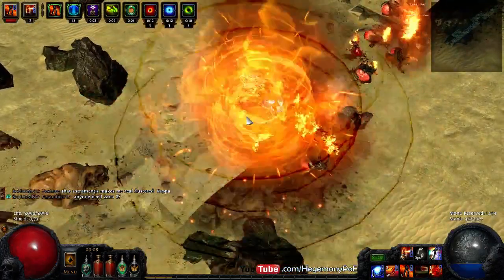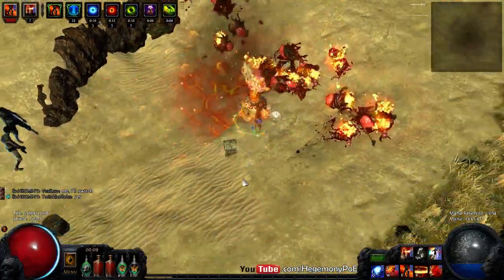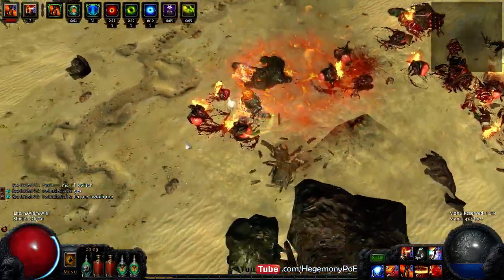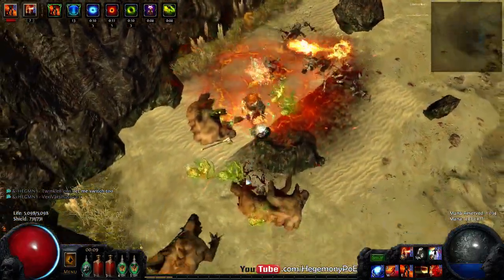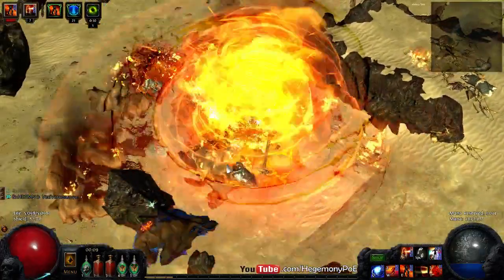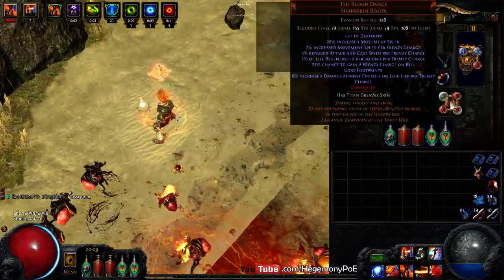So we've taken out the tediousness of having to self-cast curses before you Discharge, and we've tackled the single target problem by putting Flame Totems strategically in the helmet so that we could fully utilize the elemental penetration from Illuminated Devotion. We can get endurance charges from Warlord's Mark and by self-casting Enduring Cry, and we can get power charges through Orb of Storms and Assassin's Mark. But what about frenzy charges — how are you going to get those?